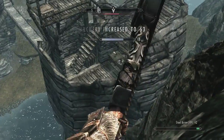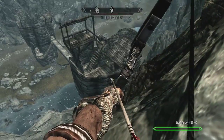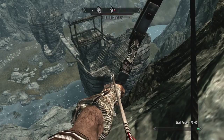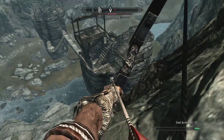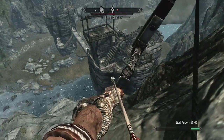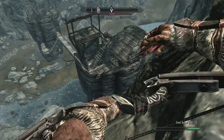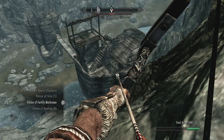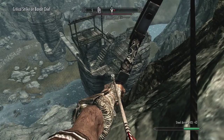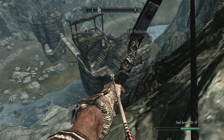Our health has been improved slightly — that's always a good thing. The stamina has been sapped as usual, but this is the bow that's doing pretty decent damage. Let's down a fortified marksman potion and hopefully we'll take him down. Going down — there's still one of them left though.